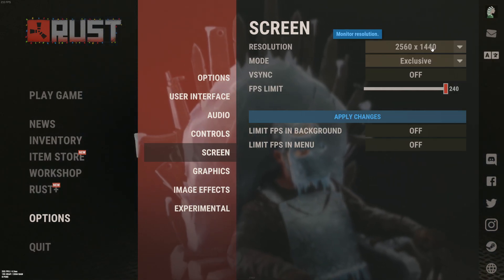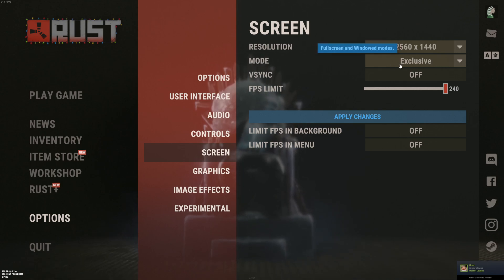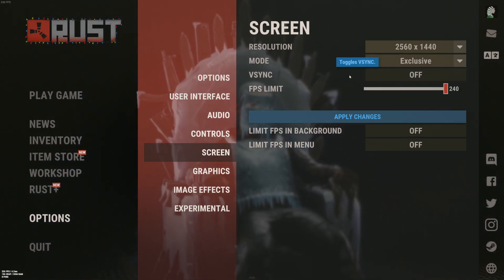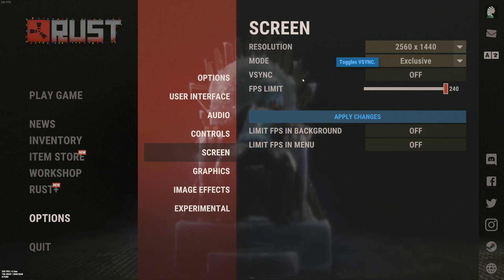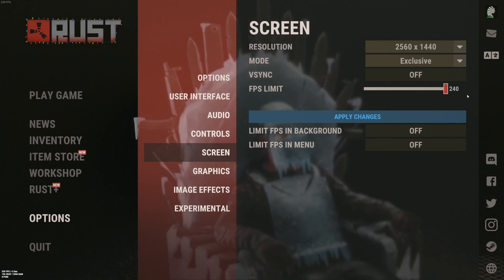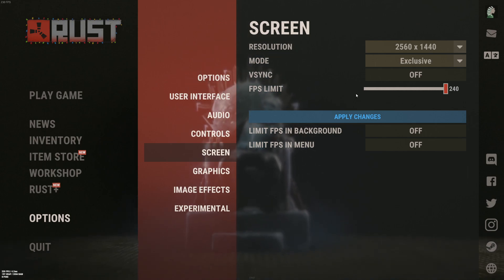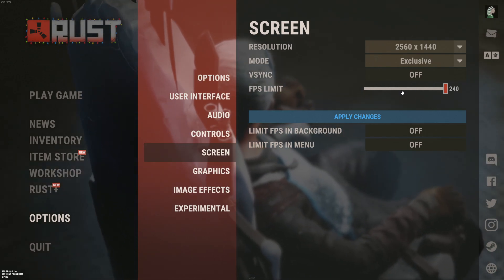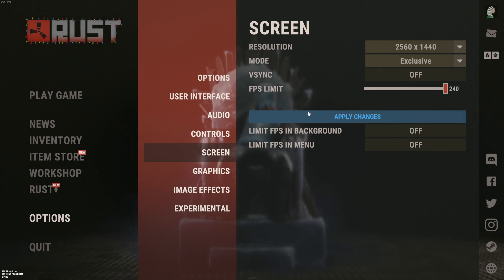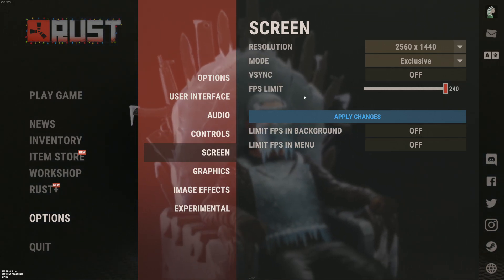For screen settings, make sure you're playing at native resolution — 2K for a 2K monitor, 1080p for a 1080p monitor. For mode, I recommend exclusive full screen — don't use borderless or windowed as it causes random stuttering. Disable V-Sync — always deactivate it when playing an FPS game to lower input lag. For FPS limit, I unlock it at 240, but this depends on your setup. If you have bad thermals on a laptop or desktop, lock your FPS to match your monitor's Hz — for example 60 FPS for a 60Hz monitor — to avoid thermal issues.